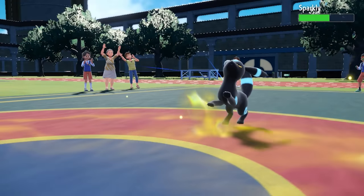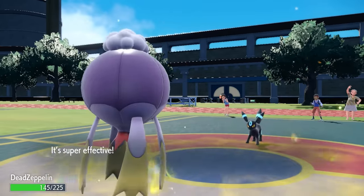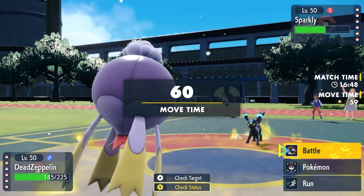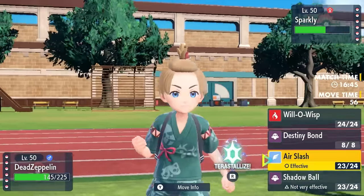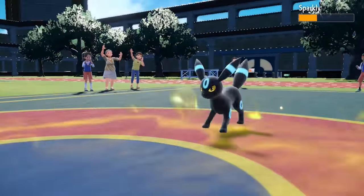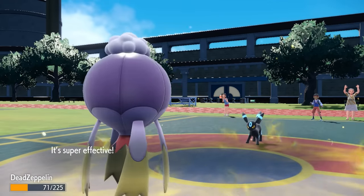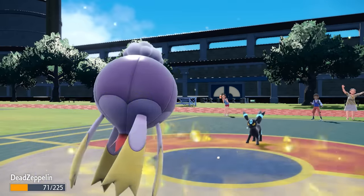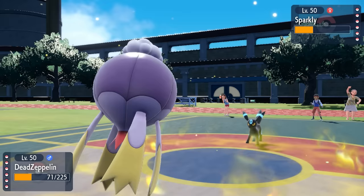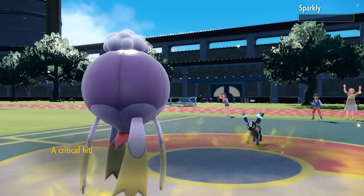I go for Air Slash trying to get some cheeky flinches. It does decent damage as they go for Snarl, which drops my Special Attack — unfortunate. Now we're in a situation where I could potentially win this matchup. I want to keep Drifblim alive enough to use Destiny Bond later. Snarl again, and after the Special Attack drop it's a potential roll on whether Umbreon goes down. I still could get flinches with Air Slash, so I go for it — and a crit takes out the Umbreon.